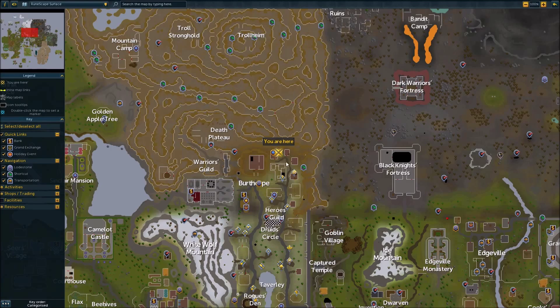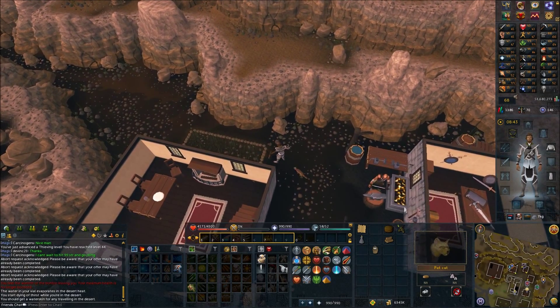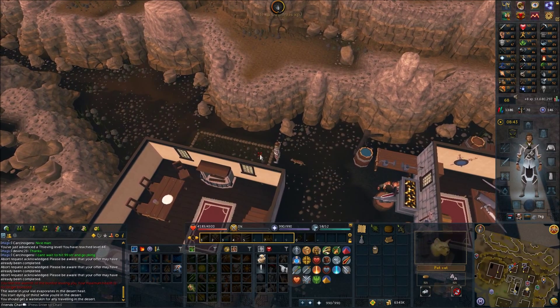Make your way back to Birthrope and go to the house right here. First, rake the patch, then plant the potatoes.